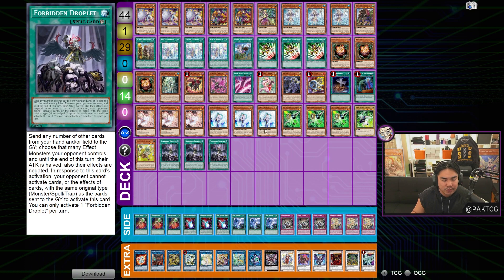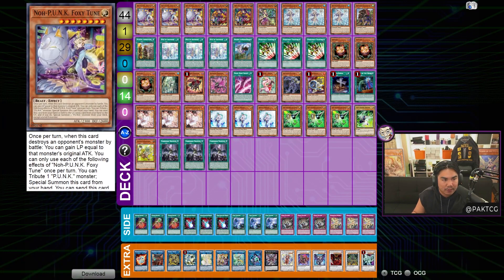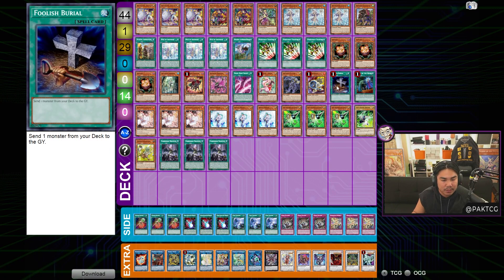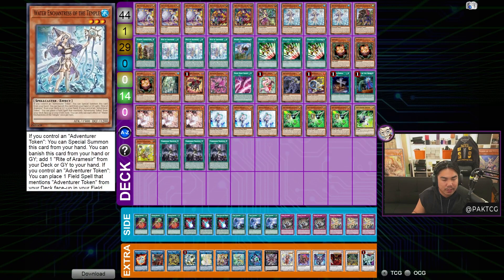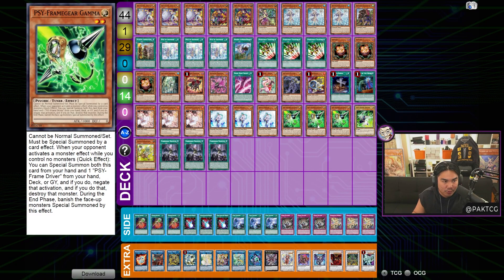The deck plays about 13 non-engine slots, which gives a very high percentage to open non-engine. The higher amount of non-engine is dictated by how powerful the decks are in the format. He also plays Gamma. The main reason for Gamma is that you have a lot of ways to bait your opponent's Ash Blossom — Teleport, Water Enchantress, Foxy Tune, Foolish Burial — so multiple ways to bait Ash or Droll, and then you can Gamma your opponent for a huge minus. On your own turn, Gamma is also a way to Hulky Fibrax by itself and makes Chaos Thriller.